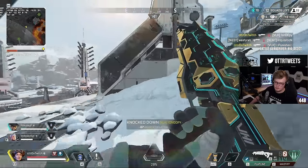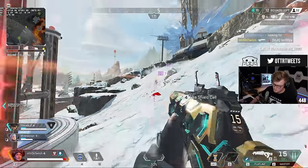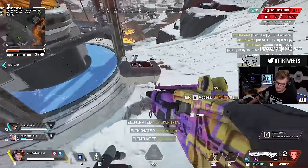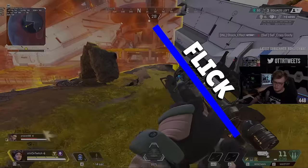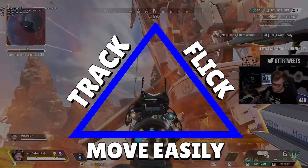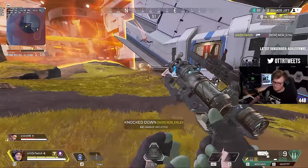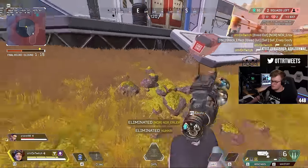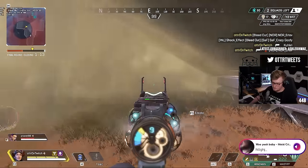Finding the balance between these three points will take time, and you may need to try the sensitivity out in-game. That perfect sensitivity is a combination of all three: where you can consistently flick to targets without under- or over-shooting, where you can swing around on a dime, and at the same time smoothly track at any range when needed. I'm curious to hear what sensitivity you had before applying these principles, and what you ended up with — let me know in the comments.